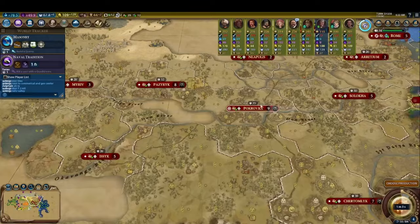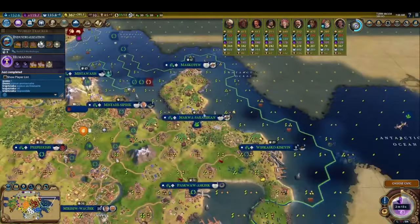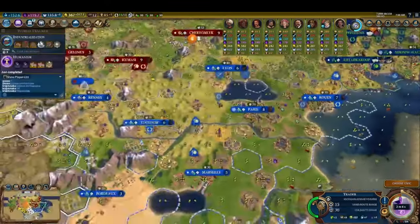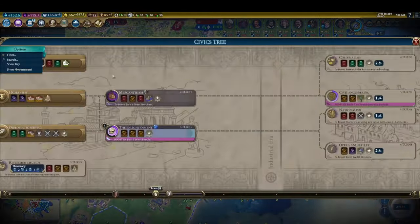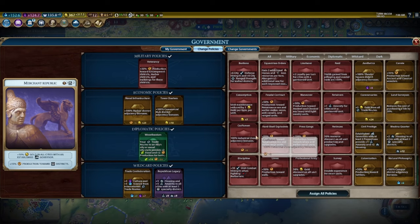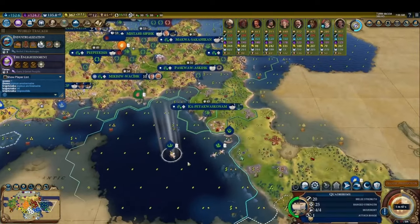As I'll be using this game to illustrate, culture and the civics tree also play a huge role in the industrial and modern eras. Even though I played an opener based entirely around running internal trade routes with the governor Magnus, I still switched entirely to external trade routes upon completing the civic diplomatic service. This civic unlocks the Wisselbank policy card, which is the clear point at which external trade routes completely outscale internal trade routes. Make sure to switch all of your trade routes to run to an ally once you unlock this card.